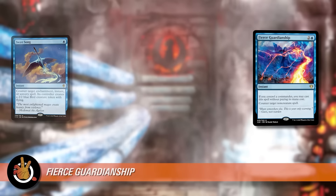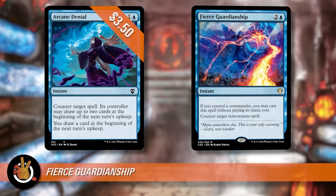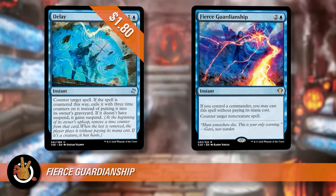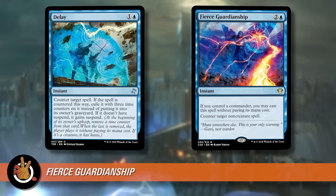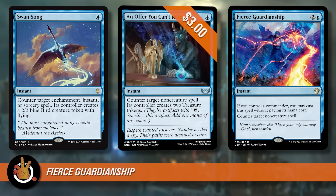Starting with just Counterspell — blue blue — holding up two mana is nothing, it counters everything, and it's about $1.30. Arcane Denial is one blue for an instant: it counters the spell and the controller may draw two cards; you draw one. It's a cantrip and more splashable in three or four color decks. Delay at one blue: counters target spell and suspends it for three turns — in Commander, that spell is effectively gone, or three turns from now it won't be as impactful. An Offer You Can't Refuse is the new Swan Song at $3.